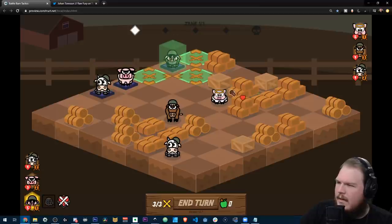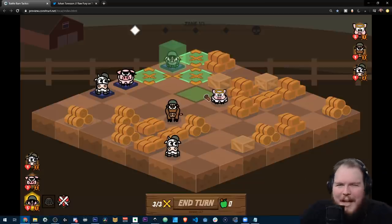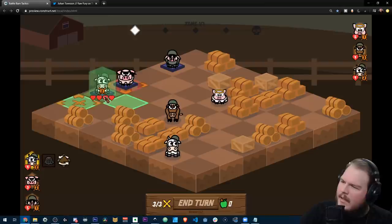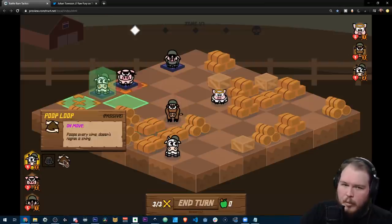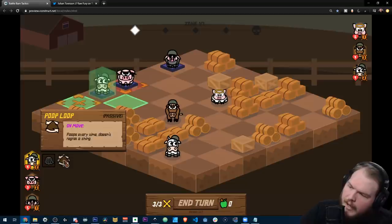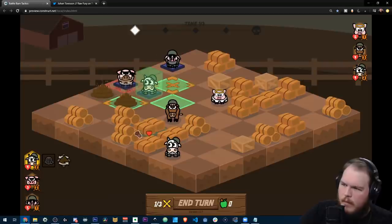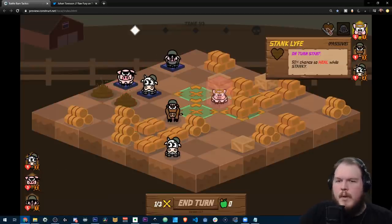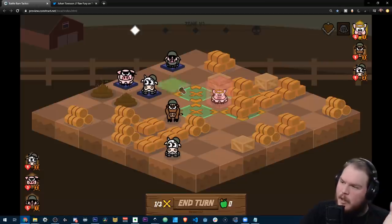So what I ended up with is called the Poop Troop — it's a tactics representation of combat pigs. Some of these characters, like the cow and the horse, have poop abilities. Every time the cow moves, he poops. And then a lot of the pigs have abilities based around stepping in poop. When you step in poop, you get stanky, and pigs like to be stanky.